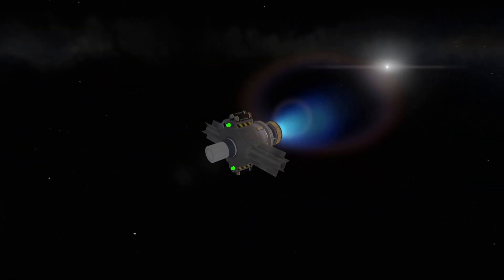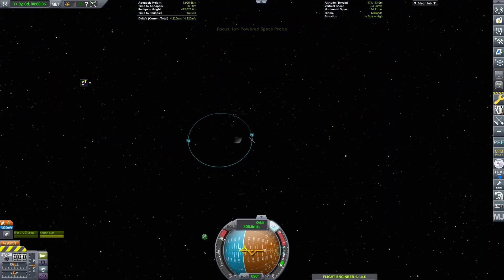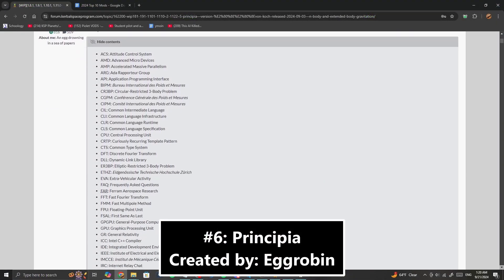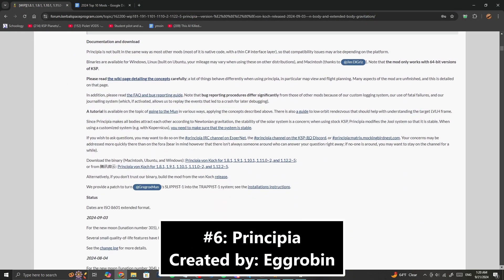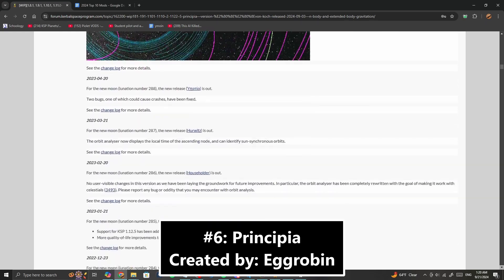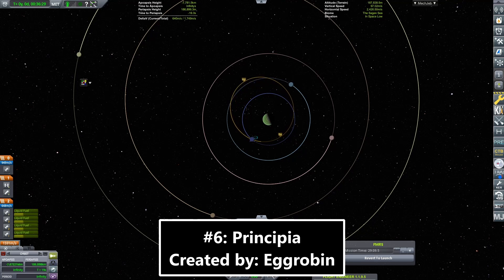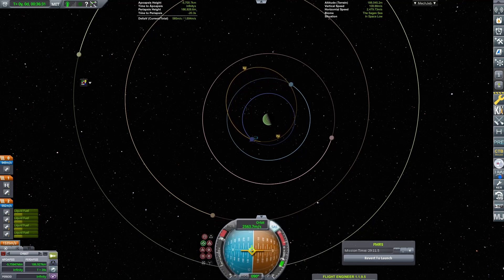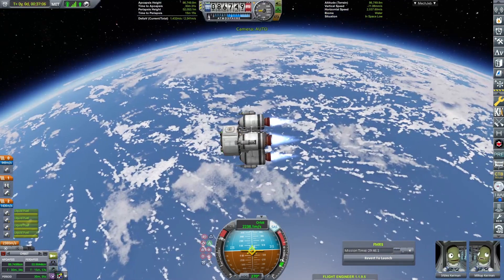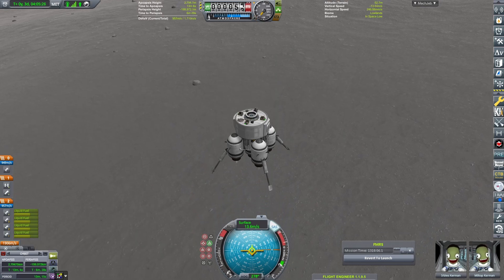Number 6 is a mod that I also haven't used a ton, but is nonetheless revolutionary and an absolutely incredible creation. Perhaps one of the simpler mods on this list, Principia offers such an awesome upgrade I had to include it. This mod's main claim to fame is that it adds n-body gravitation into KSP. If you don't know how Kerbal physics works — put simply, your craft can only ever be affected by the gravity of a single body at a time. This means when you're in Kerbin's sphere of influence, you only feel the effects of Kerbin's gravity, and when you're in the Mun's sphere of influence, you only feel the effects of the Mun's gravity.